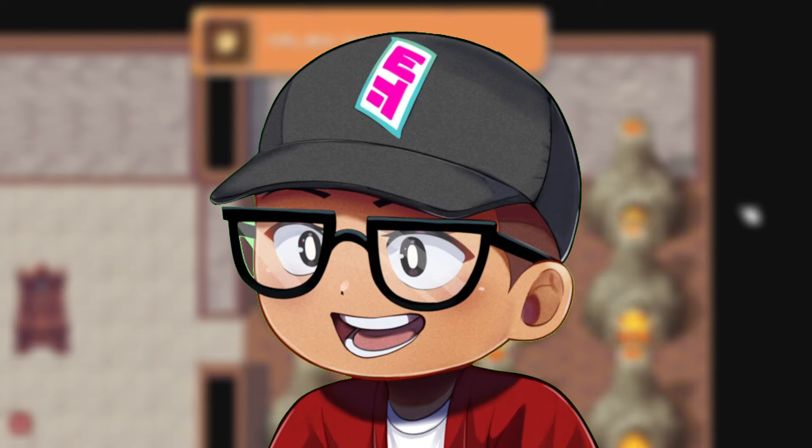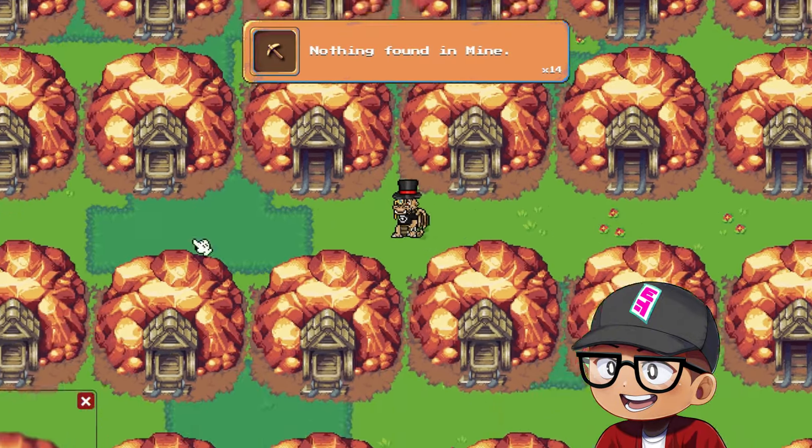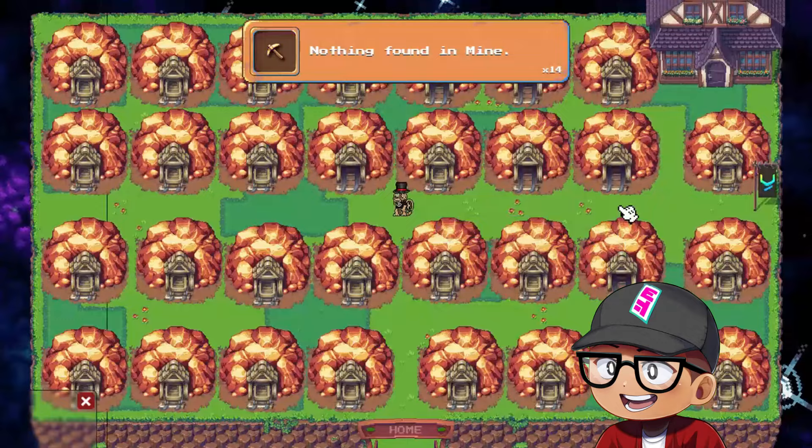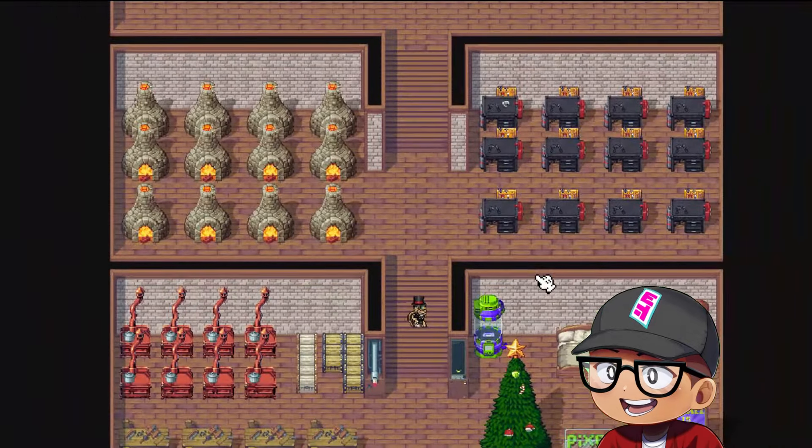To level up fast, follow these tips: spam these skills one at a time in your own spec, and maximize resources with tier 2 mines and stone shaping. Next, establish your farmhouse with these industries.